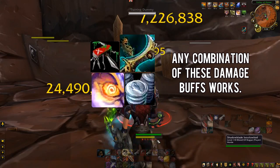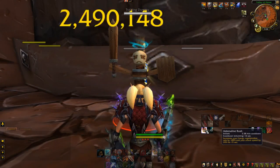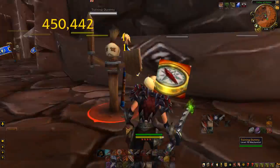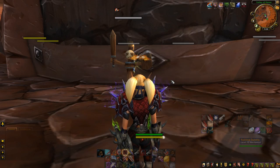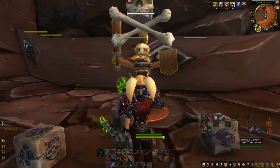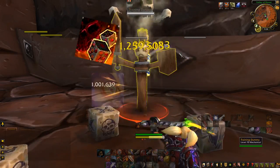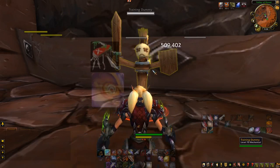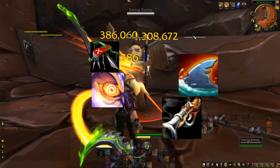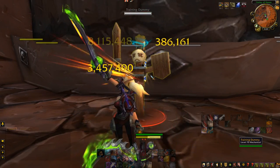Once you get a good buff, line up all your cooldowns — Adrenaline Rush, artifact weapon, Plunder Armor, Tricks of the Trade, and a stun — and burst as hard as possible. Remember that with cooldown reduction you can chain multiple Between the Eyes back to back on your opponent. Outlaw Rogue has two distinct phases: downtime where you're setting up, and uptime where you're bursting. Even without all cooldowns, if you have a decent buff like the Shark buff for crit, you can line up on an enemy at full energy with a stun, pop Tricks of the Trade, and deal significant damage — forcing trinkets and cooldowns out of enemies. Once enemies are drained of cooldowns, that's when you go for the kill.